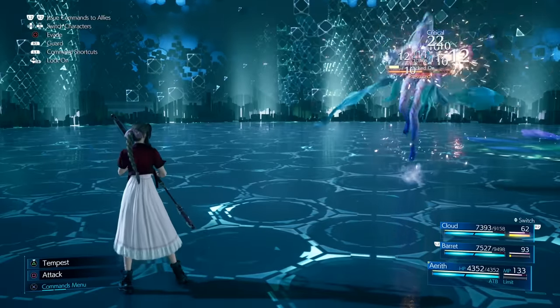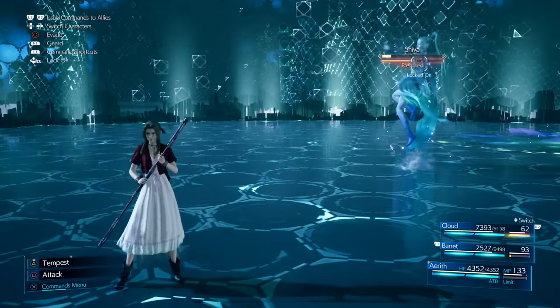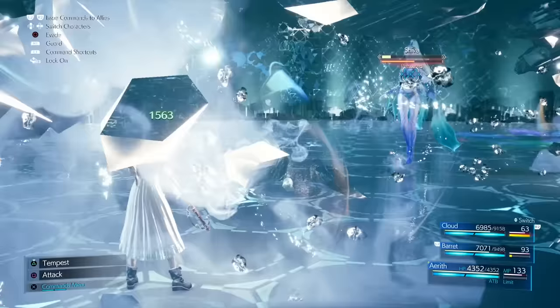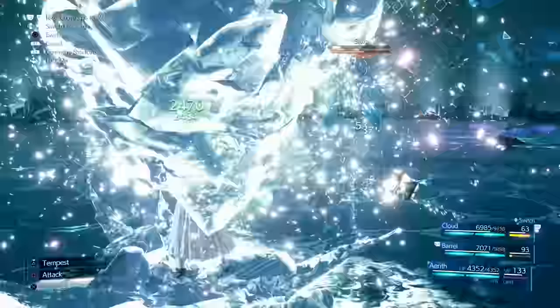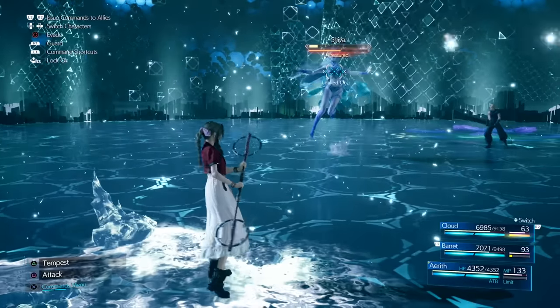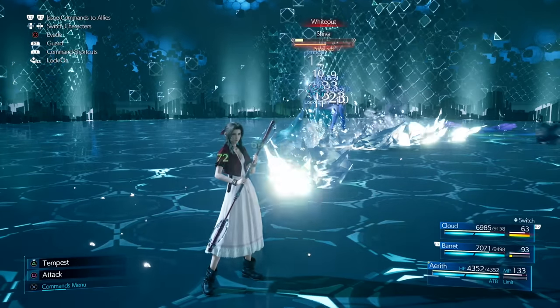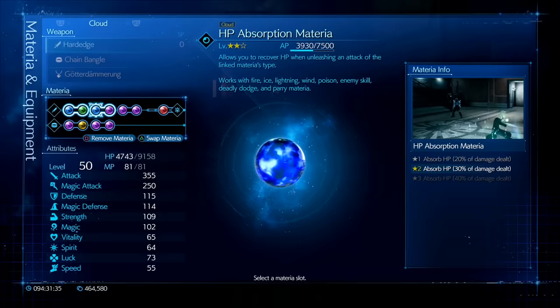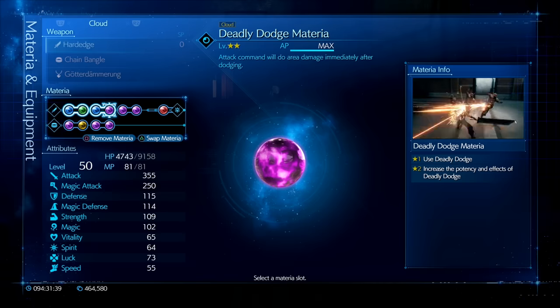The same applies to Shiva — equip Ice Materia linked with Elemental Materia at three stars on your armor, and she won't be able to deal any damage to your character at all, giving you constant heals. It's one of the most powerful combos in the game.